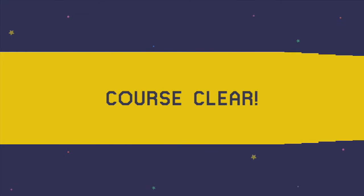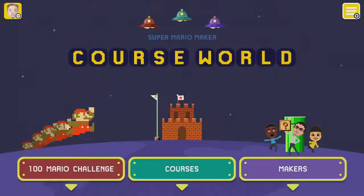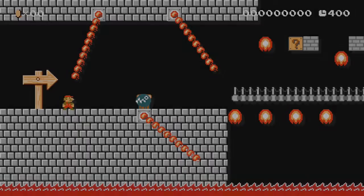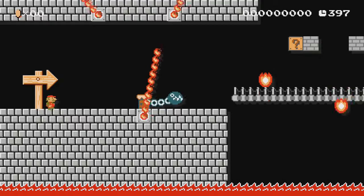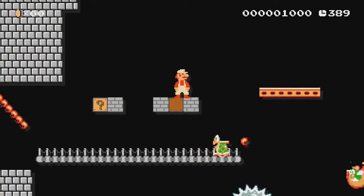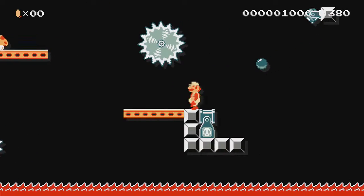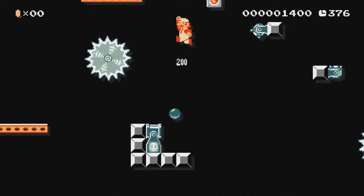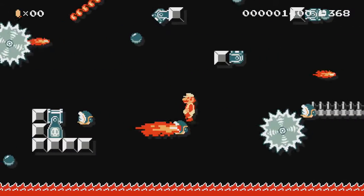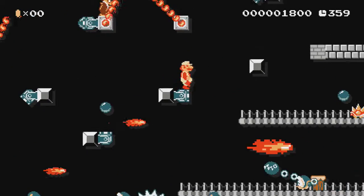But I also want to show you what happens if you try to actually explore, not knowing about that. Let's play it again. The course ID will be there for you if you want to try this out for yourself. Let's try down here first — let's take the bottom path.